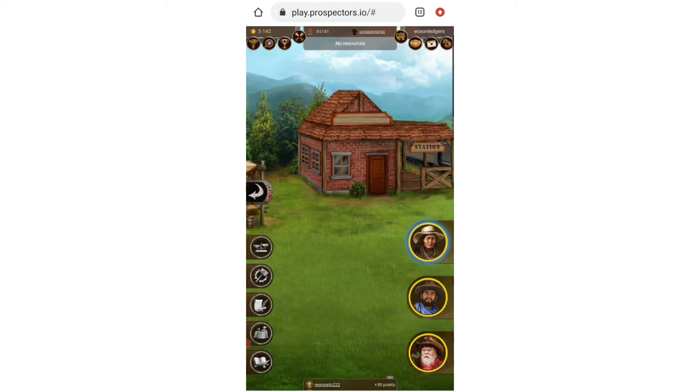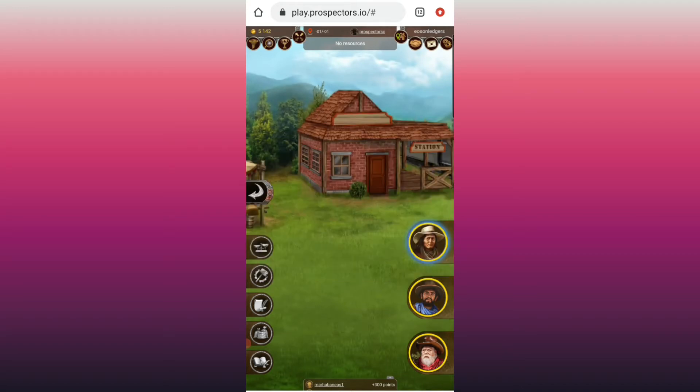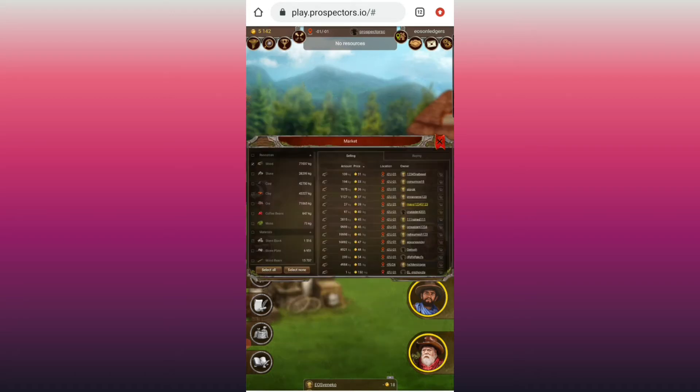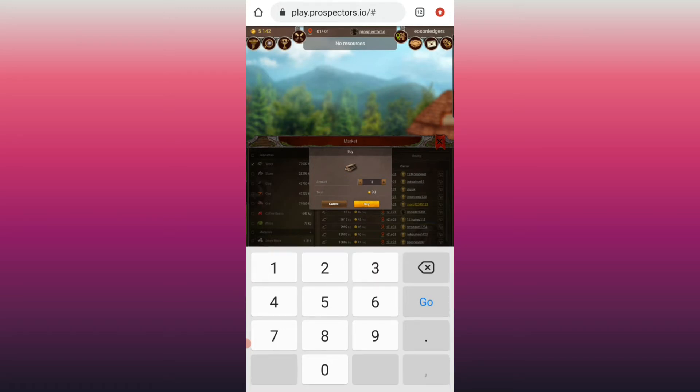Let's buy the required materials. We're just gonna need three kilograms of wood. Let's find some at the train station, where one of my workers is — it's a convenient place to buy items. Here is the market. I'm clicking on the market button and wood is selected. There's a seller on top selling at 31 gold per kilogram, so I click that, select three kilos — that's going to cost us 93 gold — and I say buy.